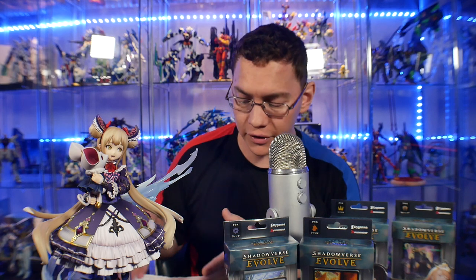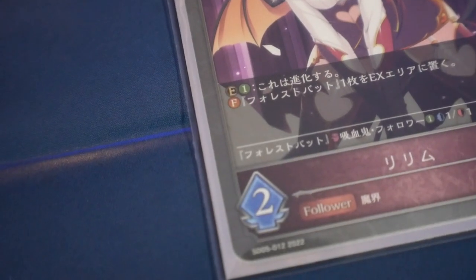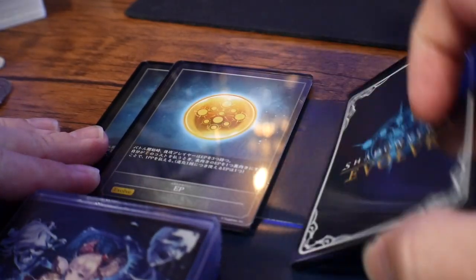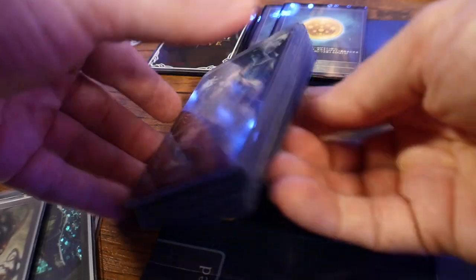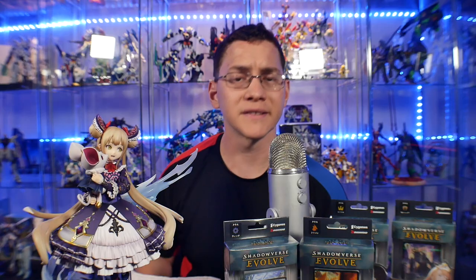Since the follower was just played, it cannot attack — it has summoning sickness. To work around this, you can evolve it. On the card, 'E' stands for evolve and shows the cost — one PP. You can use an evolution point (usable once per turn) to evolve and play an evolution card of the same name from the evolution pile on top of it. Once you've evolved this turn, you cannot evolve any other card.